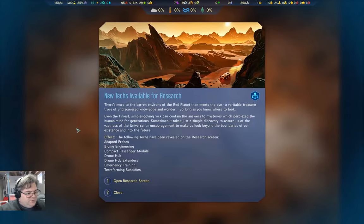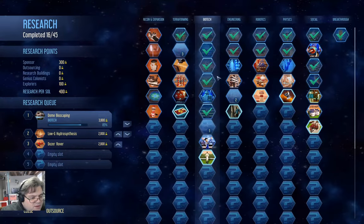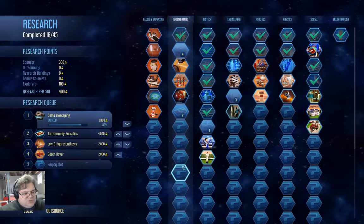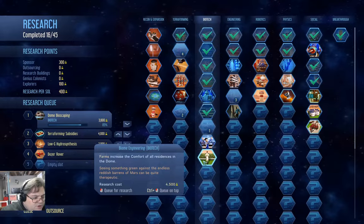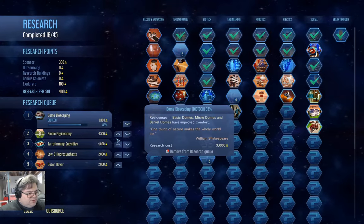Techs are available for research — terraforming subsidies! What did we get? Adapted probes, biome engineering. Let's open the research screen — that means we got one along the bottom of all of these. Drone hub extenders, terraforming subsidies — we're going to research those next. We also got biome engineering, which increases comfort from farms, so we'll chuck that in after the terraforming subsidies.